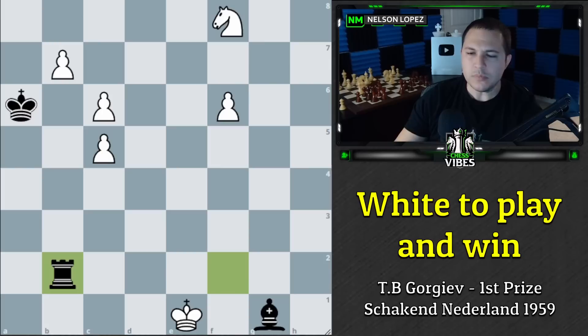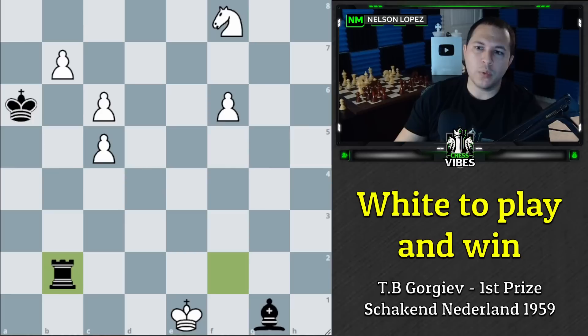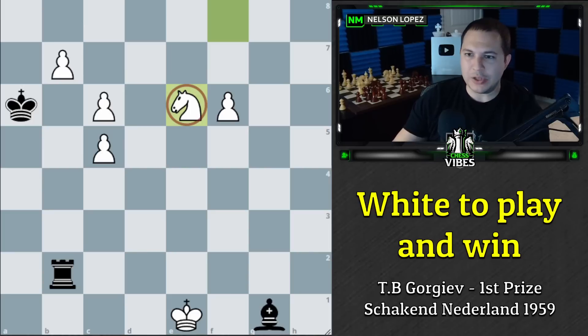So black plays rook to b2, stopping this pawn with the rook, and they have an interesting idea to follow up. It's our turn — we have to make a threat. We can try knight to d7, making way for the pawn, or we can play knight to e6. This is actually the crazy move we need to play. You're going to see why knight e6 instead of knight d7 in just a second.